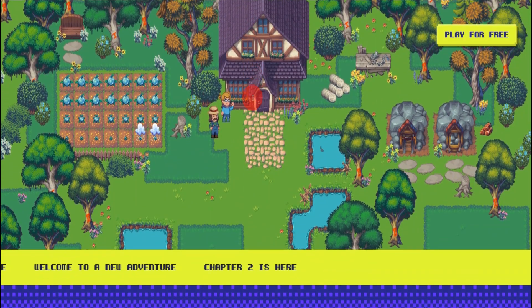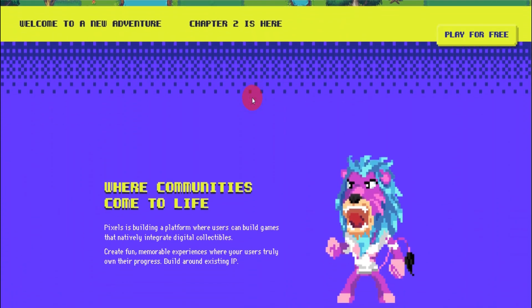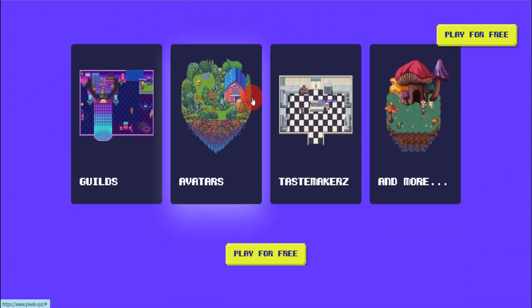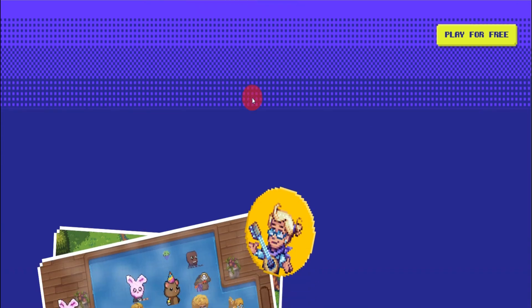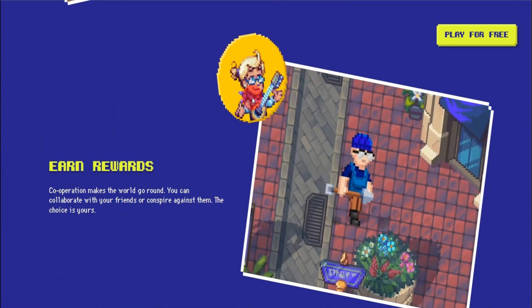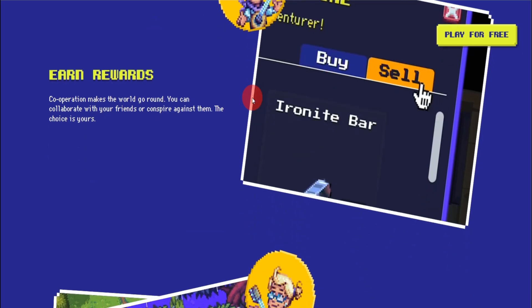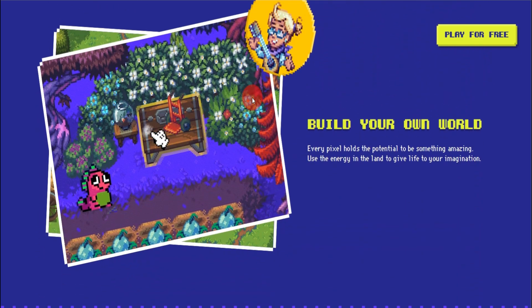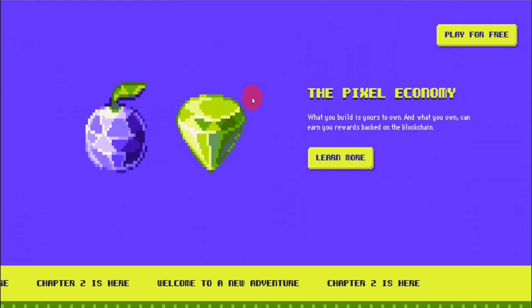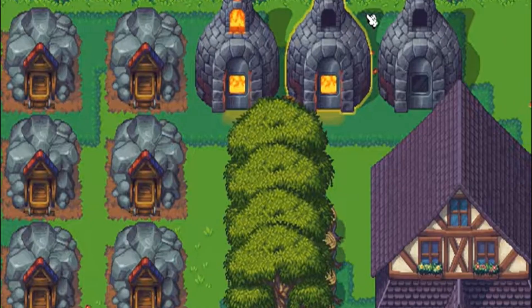Our first stop takes us to the charming and expansive world of Pixels, a game that's so much more than just farming. Imagine a massive pixelated universe where you can build anything you can dream up. That's the beauty of Pixels. It's an adventure MMORPG built on the Ronin blockchain where creativity knows no bounds. In Pixels, you can create your own pixelated worlds, complete with unique characters, items, and even entire storylines.